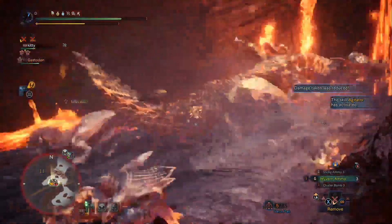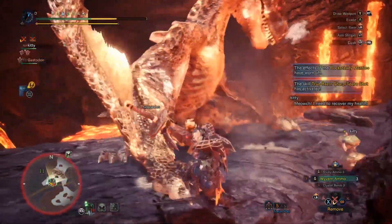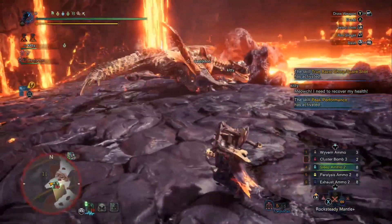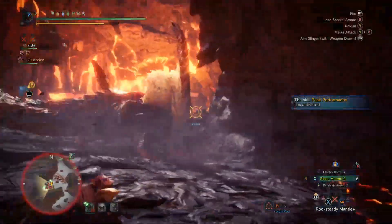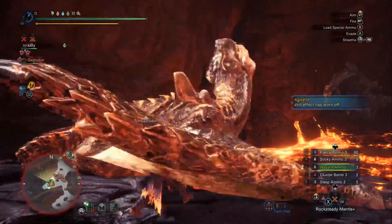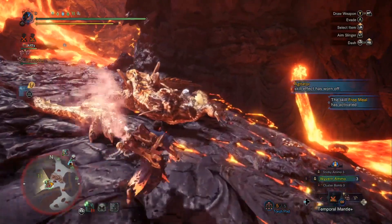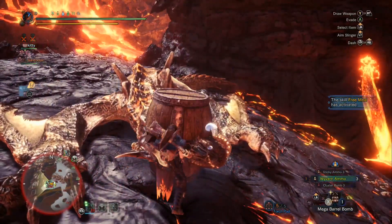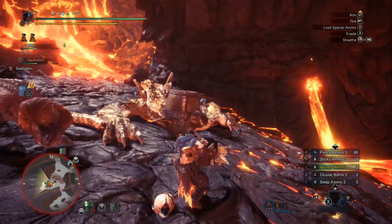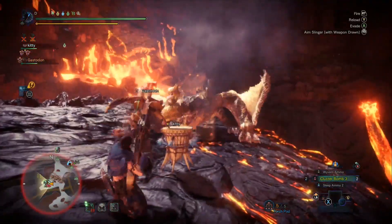We almost carted. Let's put him to sleep. Three shots — and he's going to sleep. What I should have done is shot him with Wyvern Ammo while he was falling asleep to get a little extra damage, but we just weren't ready. We put him to sleep after the mantles run out — that makes sense. We're out of Cluster Bombs after this. That's the main problem really with this setup — you just kind of run out.